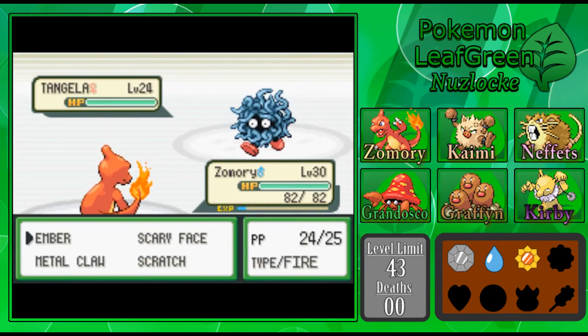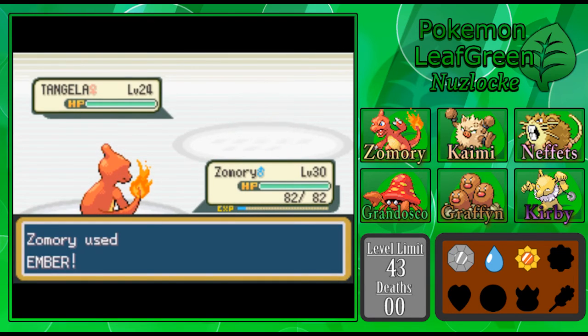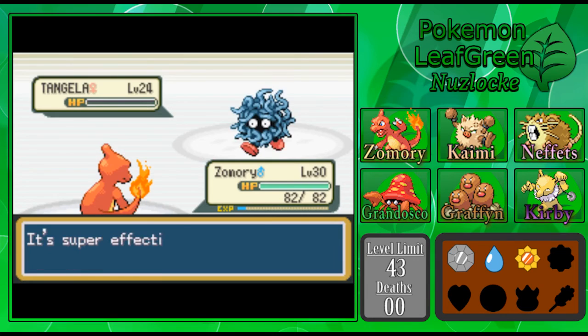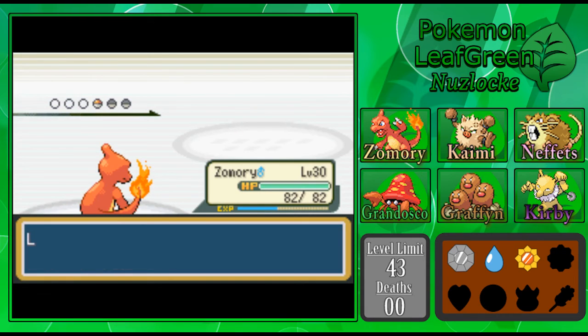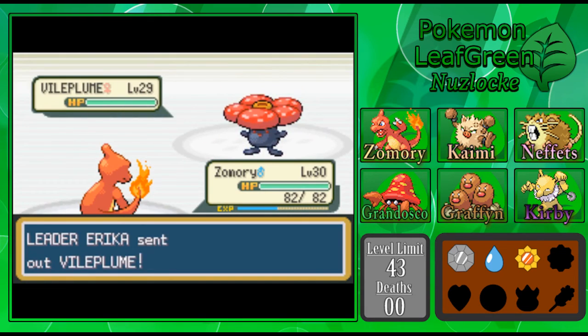Who do we have up next? Tangela — I friggin' knew it. Level 24. Well, take this Ember — see ya Tangela. Didn't even need the crit on you. This might just be another total wash on her side. Vileplume. Vileplume might take an Ember or two. Is it going to take an Ember and do Sleep Powder and make me regret my decisions? Stun Spore — that's better than Sleep Powder, honestly.